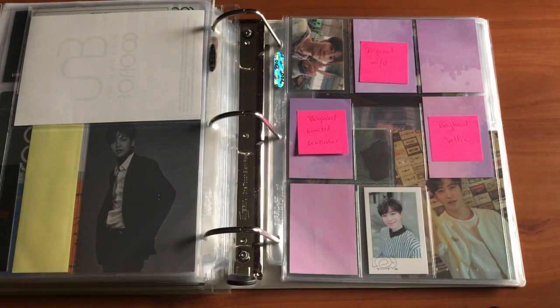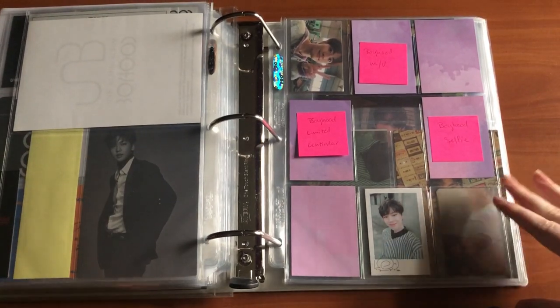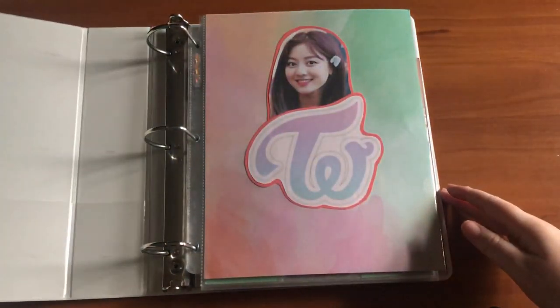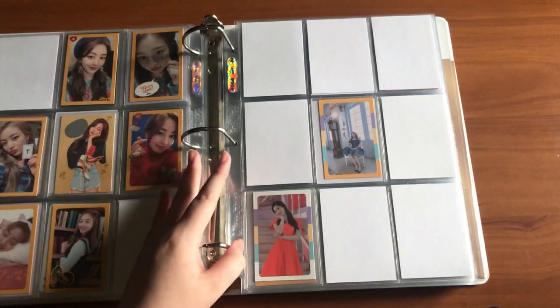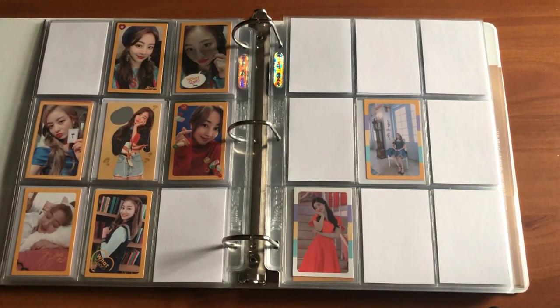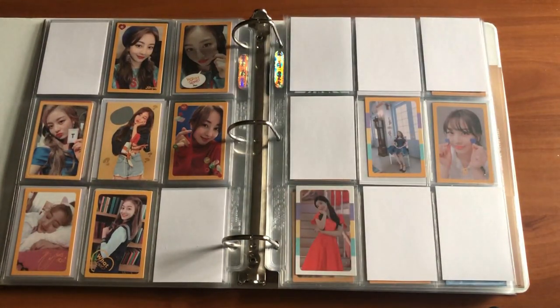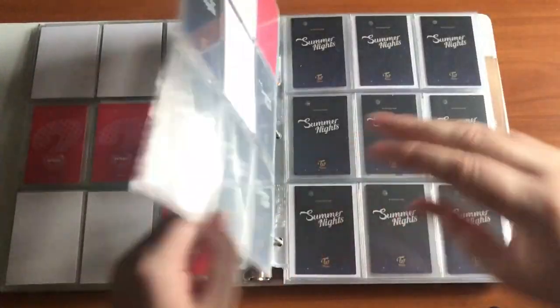Then I have to go to UNB. I have a few Boyhood things — two limited edition cards that were gifted to me, so thank you again to that person. I'm just going to stick these down here for now because I don't have any other Boyhood cards; I'll of course split things up when I get more. That was everything I had to put away in this binder. Next is my Twice binder — I did do some rearranging in here.